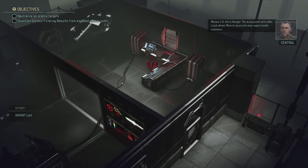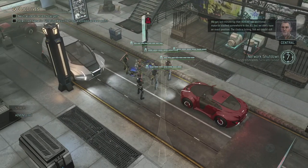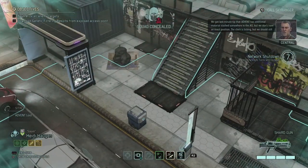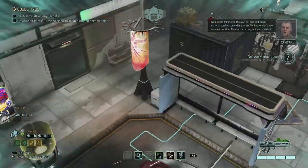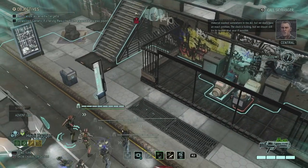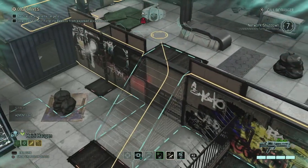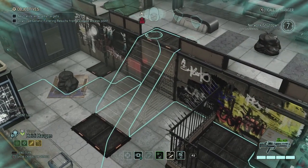Holy moly. Just ahead, move to secure the area, expect hostile resistance. We got a last-minute tip that Advent has additional materials stashed somewhere in the area. But we don't have an exact position. The clock is ticking but we should still try to recover that gear if possible. Well, we start in concealment, so we might as well go and take a look.